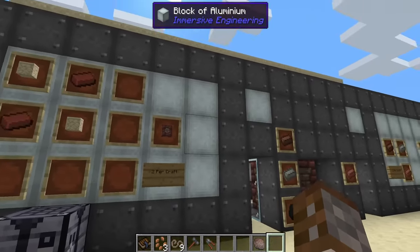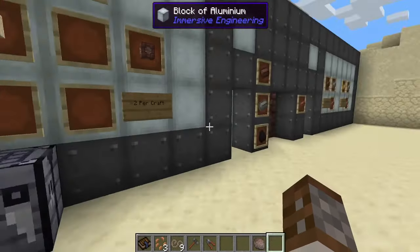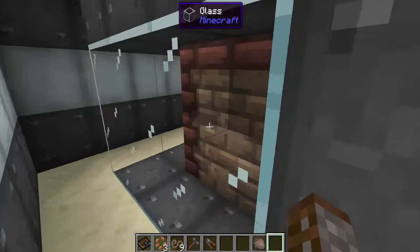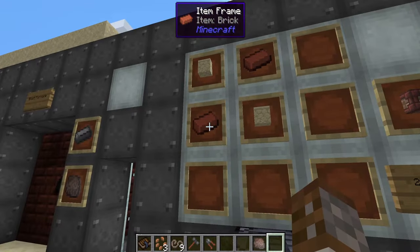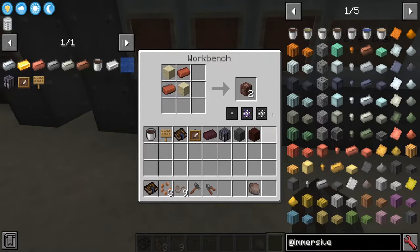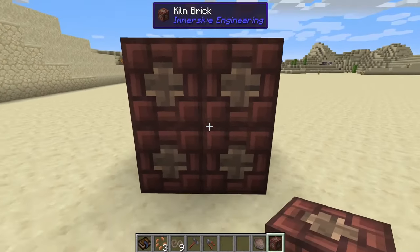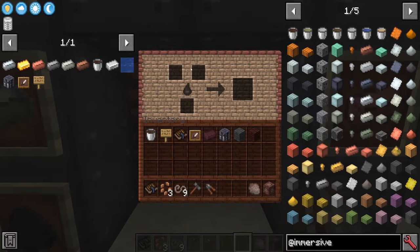Steel is going to be required for many things in this mod. The last machine I'd like to show today is the Alloy Kiln, which lets you combine two different metals to make something new. The Alloy Kiln is similar to the Blast Furnace and Coke Oven except it's just a two-by-two structure — much smaller and easier to craft. To make Kiln Bricks you need two sandstone and two regular Minecraft bricks, and each craft gives you two bricks, so you only need to craft it twice.